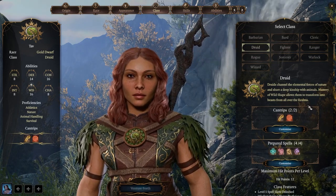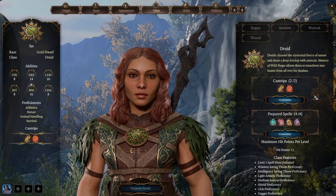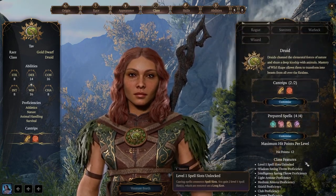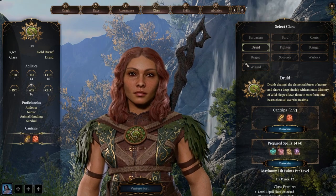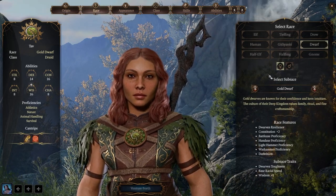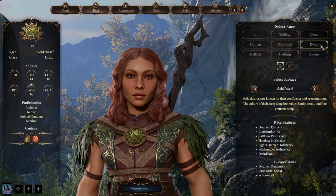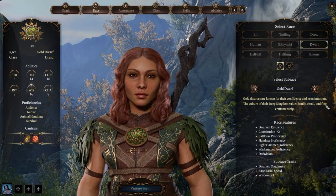One subclass gets more spells per day; the other gets a new wild shape form — basically you'll be able to turn into a bear, which is very strong at this stage of the game. As a primary caster we want our primary casting attribute — Wisdom — maximized. Races that give us Wisdom include Wood Elves, Humans, Half-Elves (you can choose Wisdom), and Dwarves.